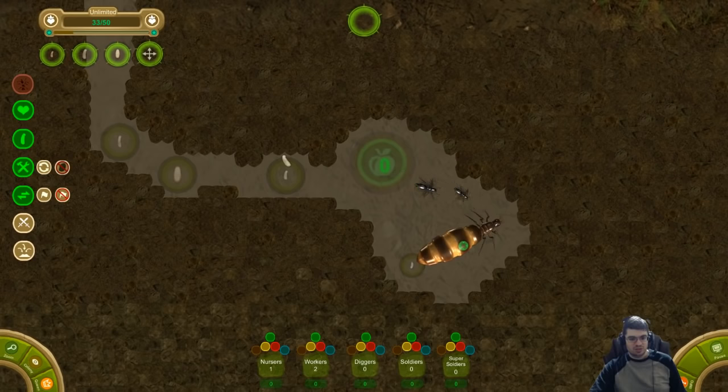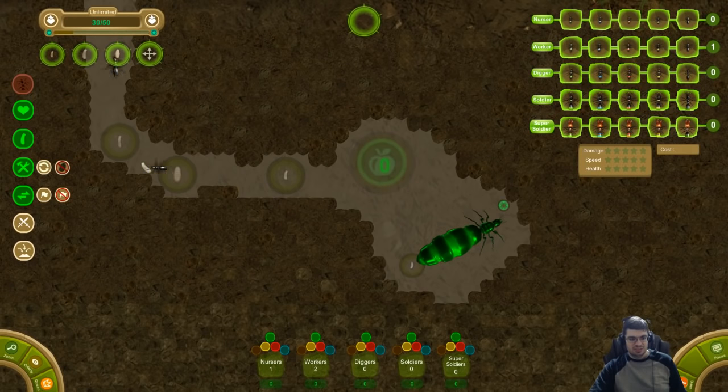One worker ready. Second worker should be ready soon. The first soldier is gonna cost me 20, but I don't have any food yet. Oh, here comes the first bit of food. Hi Overwatch - this one is about seven or eight bucks on Steam. It's called Ant Queen.